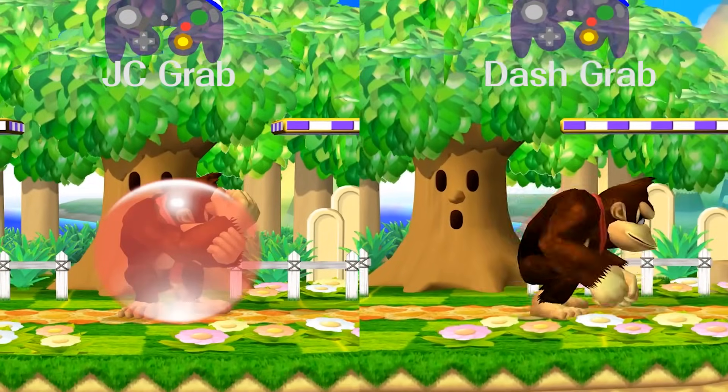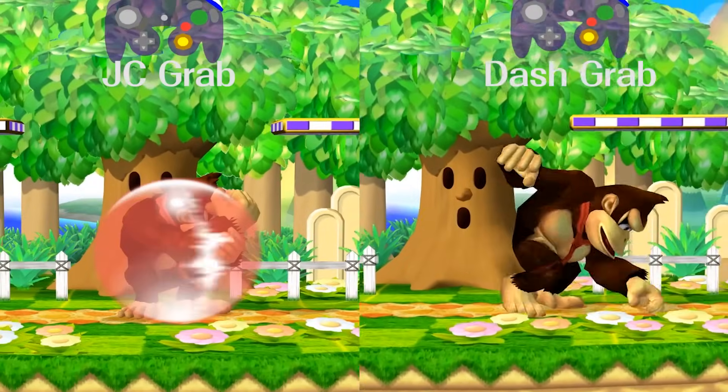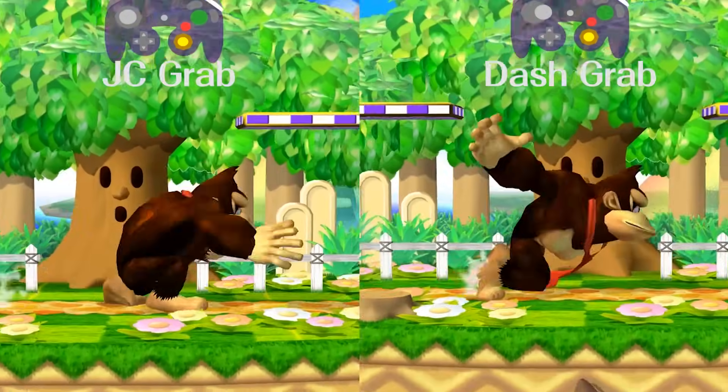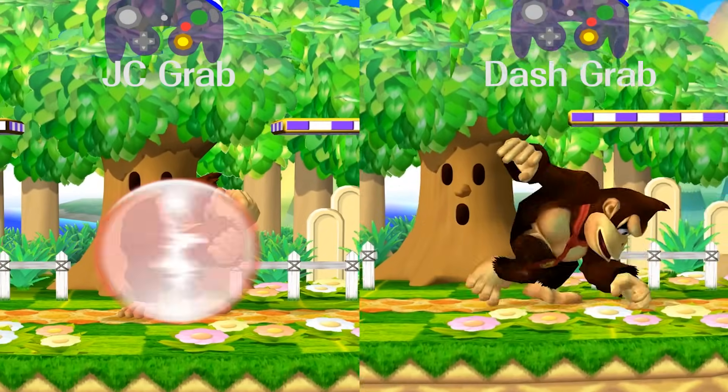Jump cancel grab allows you to do a standing grab out of a dash or run. A standing grab finishes faster so you can act faster. Most of the time you want to do a standing grab out of a dash or run. To jump cancel grab, just press jump and Z at the same time, but try to press jump slightly before Z.